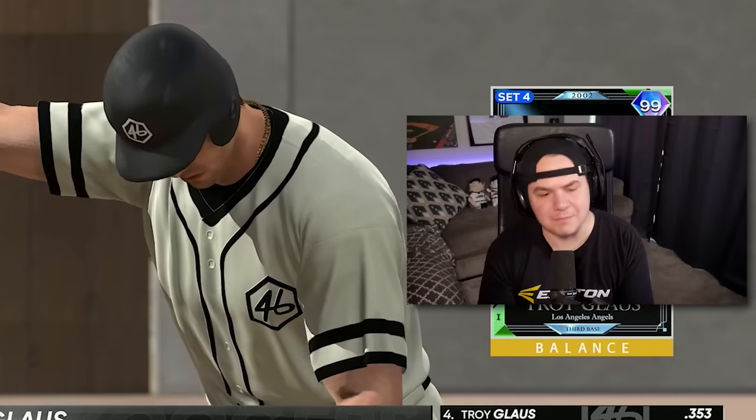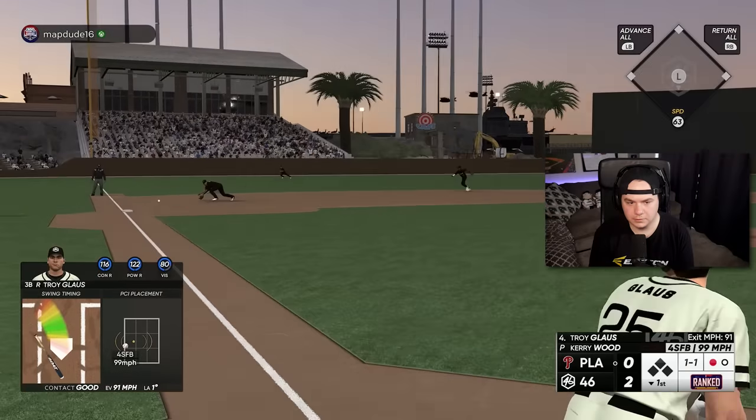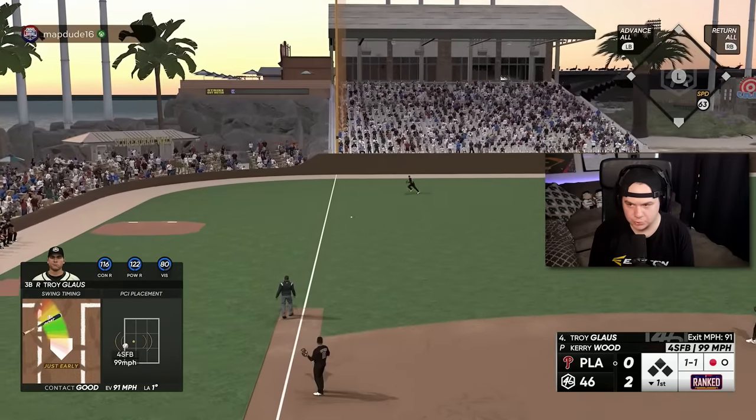Why did I swing early? This is the best Troy Glaus card we've ever seen, and it's not even remotely close. A 104 mile-per-hour exit velocity double play — that's soul crushing. I can absolutely get Devers to hit into a double play; I know he's going to be aggressive. Beautiful pitch — double play pitch, or strikeout. He got a bad jump, we got him. Gary Carter has him — he got a horrible jump. How does breakout Max Scherzer have two shutout innings? We've got to do something with Brooks Robinson today — it's only fitting.